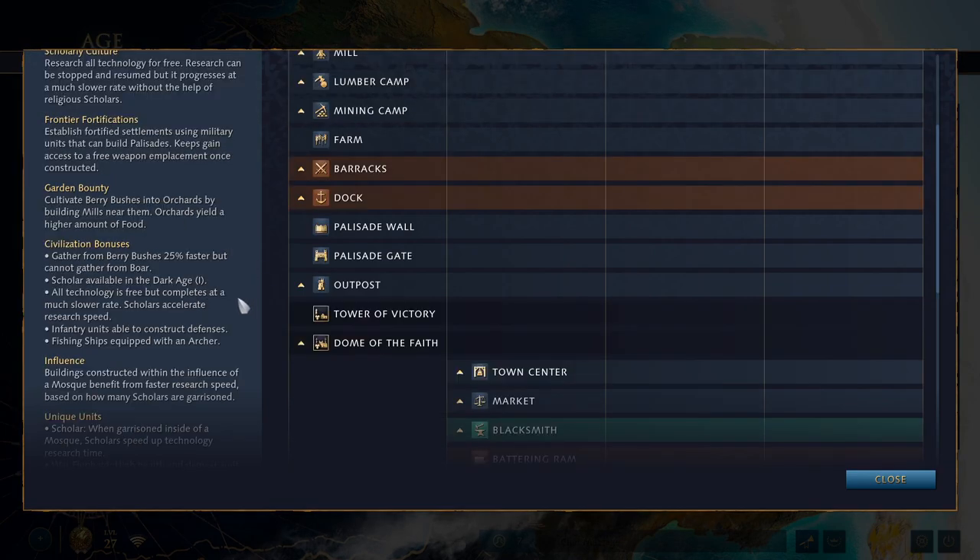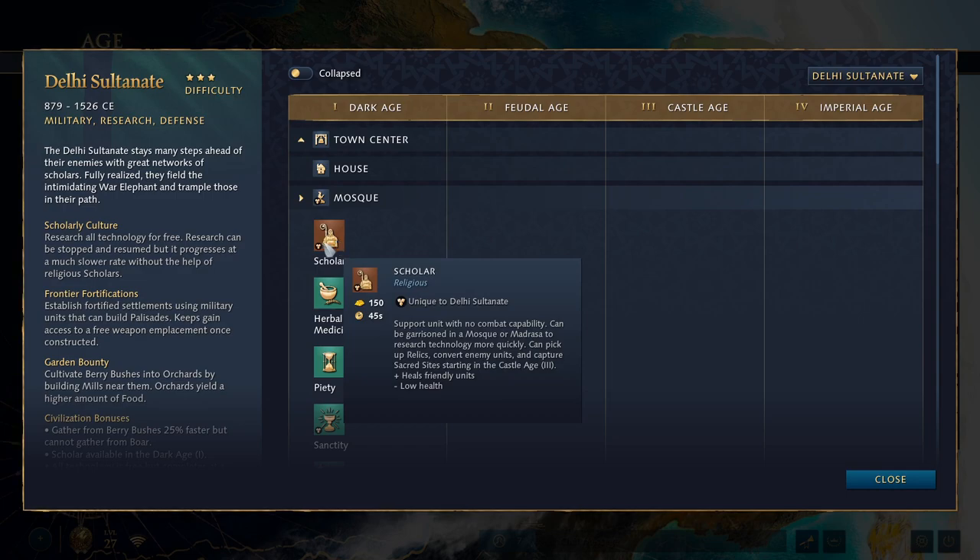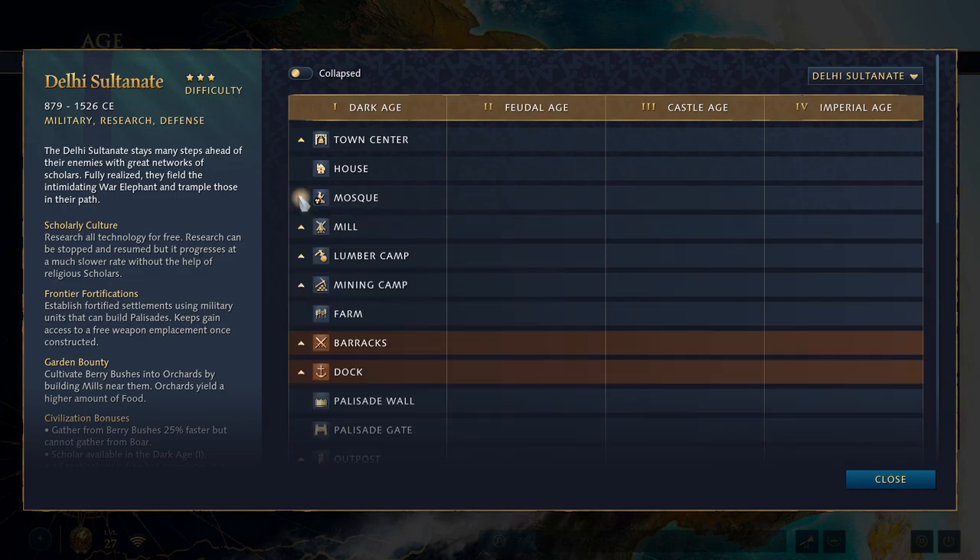Before going into the basic civ bonuses, I want to talk about their influence system, because it's just so important to how the civilization functions. Buildings constructed within the influence of a mosque or madrasa benefit from faster research speed based on how many scholars are garrisoned. The scholar is a unit built from the mosque, available in Dark Age — it's essentially just a monk. This is important because Delhi gets every single technology for free. They don't have to pay for any technology except aging up. However, they research things really, really slowly — like six or seven minutes for most technologies.